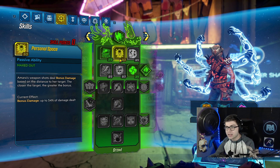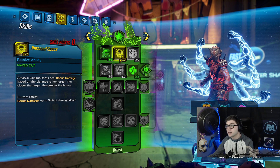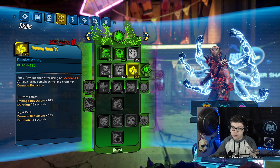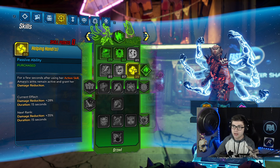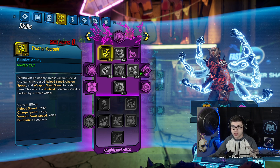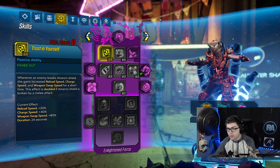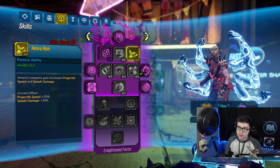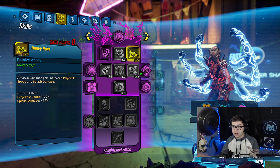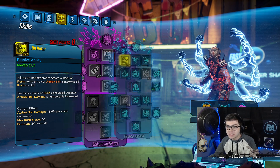Going into the Brawl tree, I have three in Personal Space for 54% bonus damage the closer we are to an enemy. I know this is a sniper build, but you can still get insanely close with the Sandhawk and get even more damage bonuses. Two in Rooter for 16% more max health, then three in Help Enhance — whenever you use your Action Skill you get 28% damage reduction, which helps with survivability. Finally, in the Enlightened Force tree, I have five in Trusting Yourself to get 20% more reload speed, 40% charge speed, and 80% weapon swap speed whenever your shield breaks. The Revolter is built around your shield breaking, so this goes hand in hand — you're going to get a lot of bonuses. Then five in Heavy Rain for more projectile speed and splash damage, which is really good for the Sandhawk because it makes the projectiles travel faster, do more damage, and combined with all your accuracy bonuses, your Sandhawk birds basically converge into one bullet and you can insta-kill so many enemies.